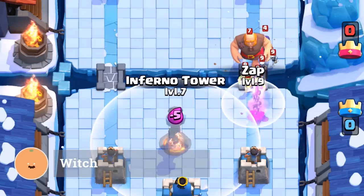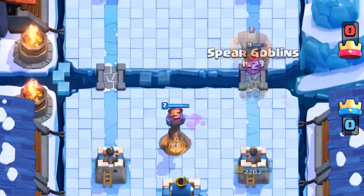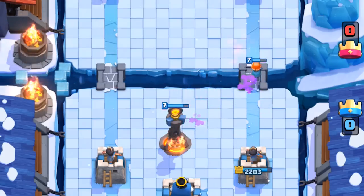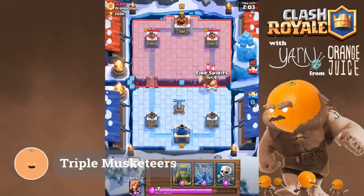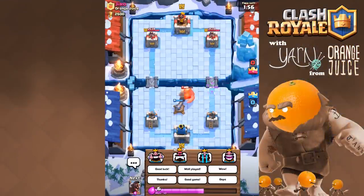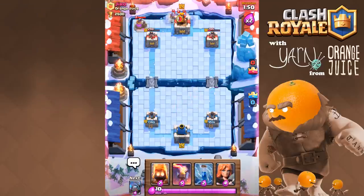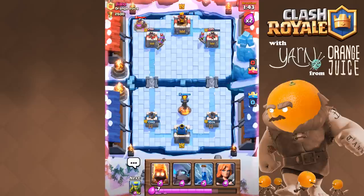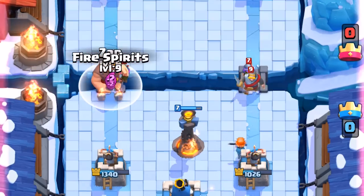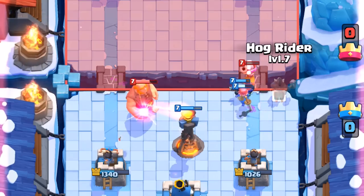If there's a witch protecting their giant, a zap takes care of that, allowing your inferno tower to lock onto the giant. Splanks absolutely wreck the witch, especially if you manage to separate her from the giant. A triple musketeer is easily disarmed with fireball and zap, or a double quick drop of fire spirits and zap — check out our zap video if you haven't watched it already. The only time this combo is trouble is when you're facing an experienced musketeer user who executes a split push. You'll need to pull the giant with a 4-3 plant, save your fire spirits and zap for the two musketeers, then use goblins or a mini tank to address the single musketeer.